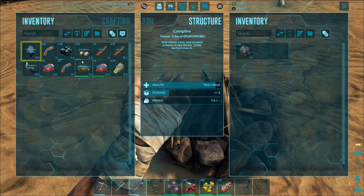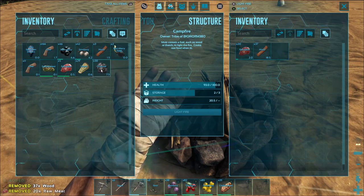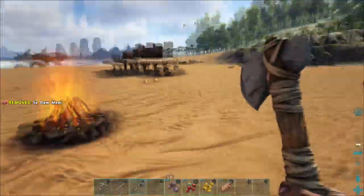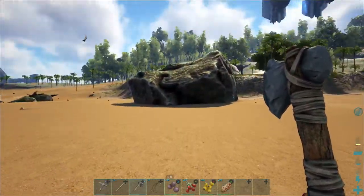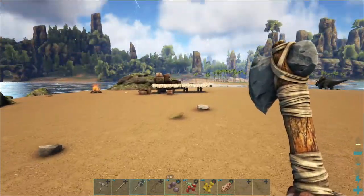Let's take our meat and throw this in. Alright, it's always a good idea to always have meat cooking. If you've got it on you, kill a dodo or a dilo nearby or something like that, and just go ahead and get a couple fires going if you can.